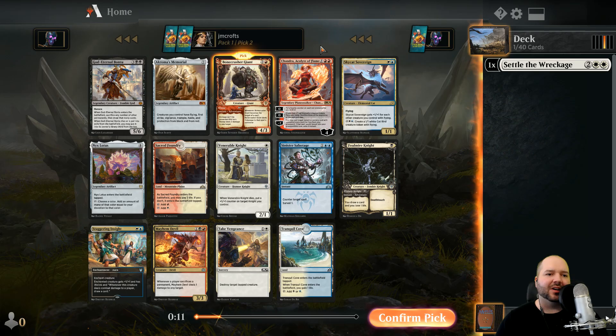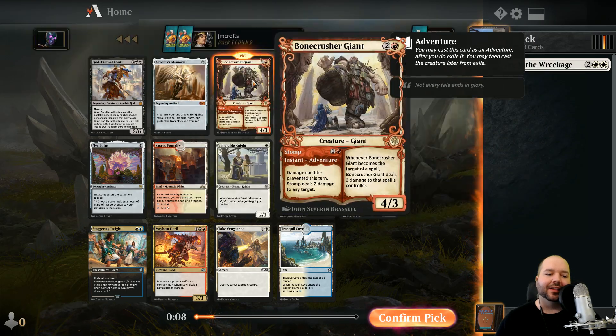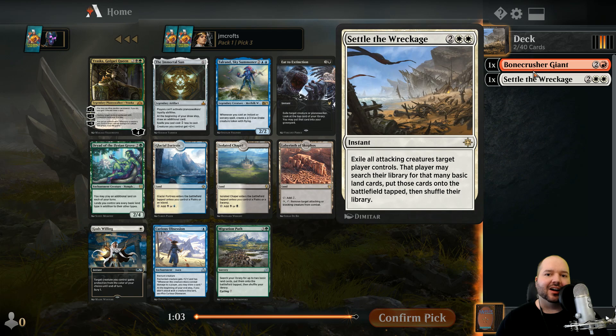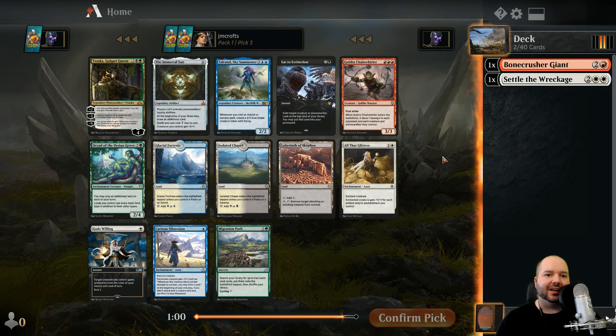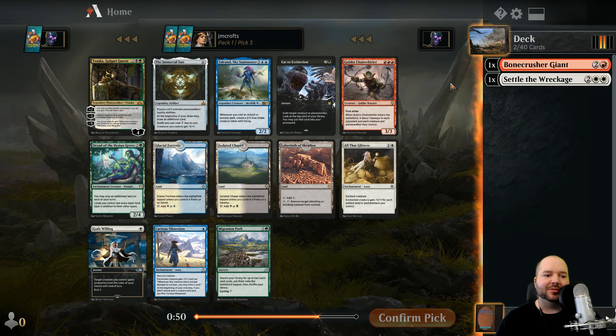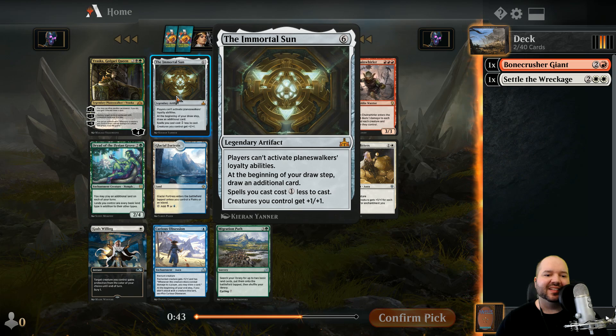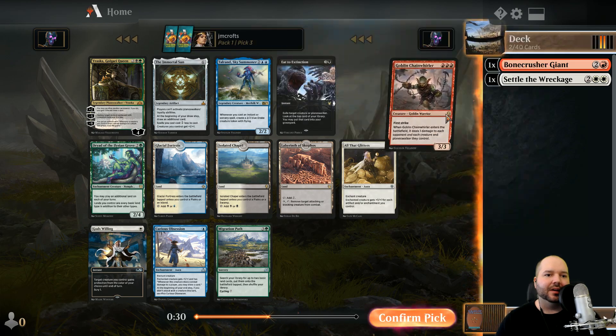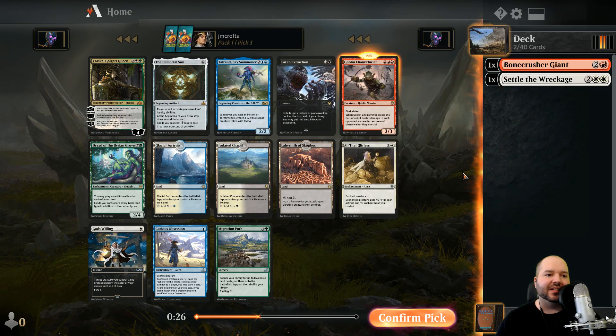I'm a little torn between Bone Crusher Giant and the Sacred Foundry, but let's take the Giant - we might get fixing opportunities later and I'm worried if we pass this Giant the next player will go into red since red will look open. Speaking of red, Goblin Chain Whirler is an incredibly good card, though it's three red pips which is tough to cast. I really want to take the Chain Whirler - we might end up just being mono red.